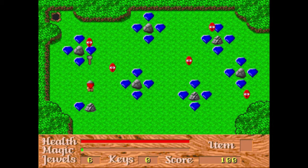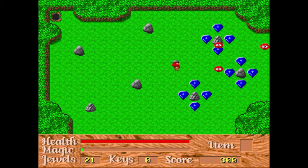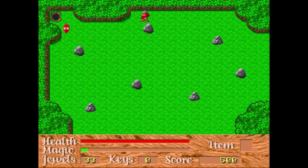These blue jewels I can pick up — they give me one jewel. There's also a red variant which gives me ten. As you can see at the bottom of the screen, I have a health bar and a magic bar. I have no items currently so I don't have anything that uses magic. Your hammer doesn't go through everything — it'll sit and spin, and I can't use it again until it comes back.